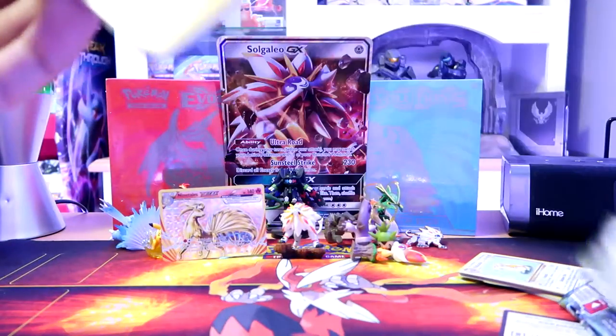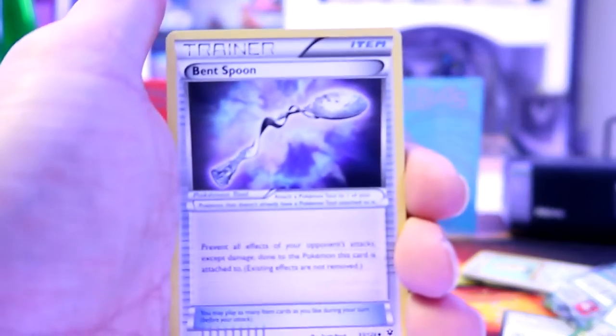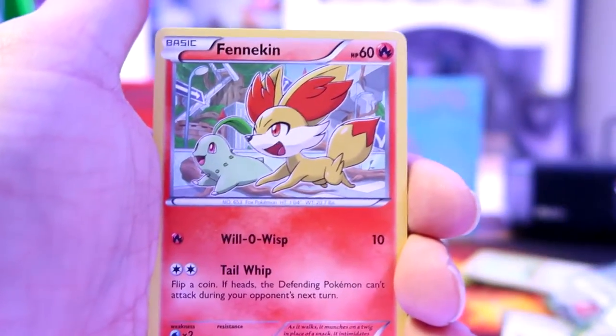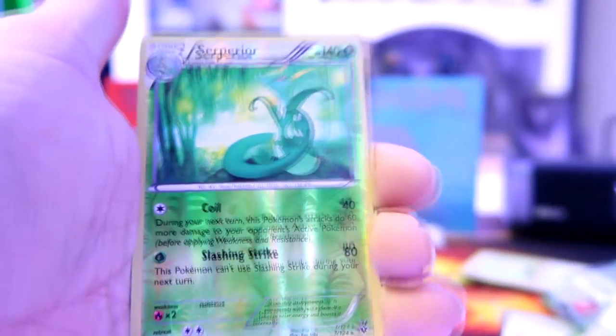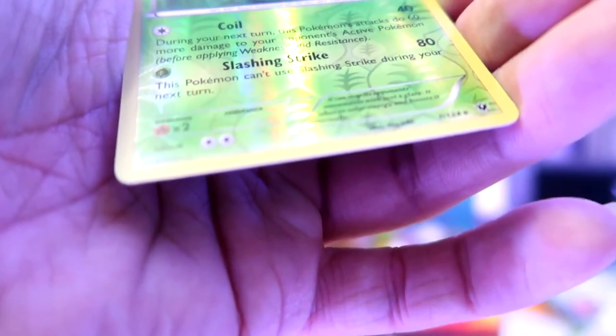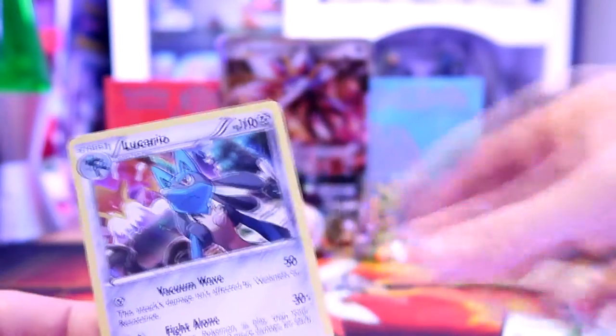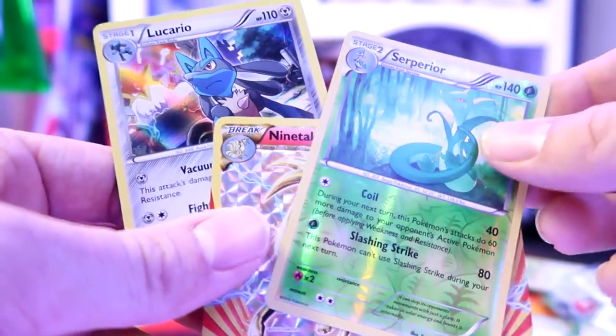Here's the last pack - Fates Collide, the one I picked. Code card - one, two, three. Come on, last pack magic! Best card right now is the Ninetales BREAK. We've got a Bent Spoon, Altaria Spirit Link, Old Fossil, Kabuto, three trainers in a row, Fennekin, Jigglypuff, Riolu, Seel, Larvitar. Our reverse holo is the Suicune - it's a rare so that's good. And our rare is a Lucario holo - pretty good! Best cards: Ninetales BREAK, Lucario holo, and the Suicune reverse holo.